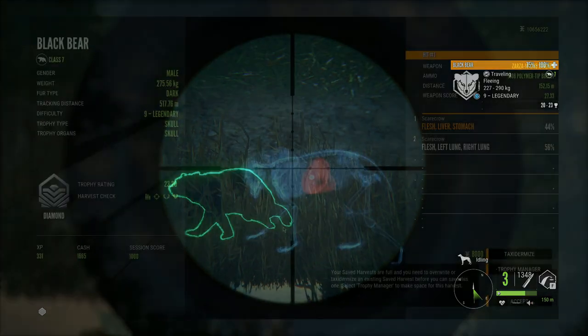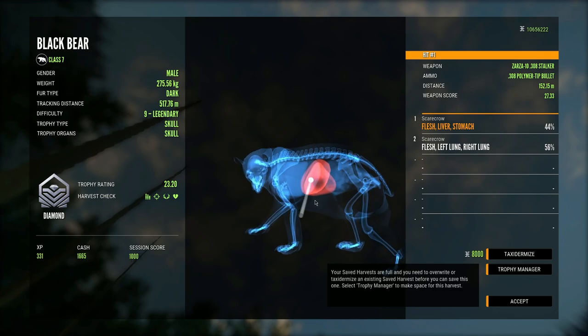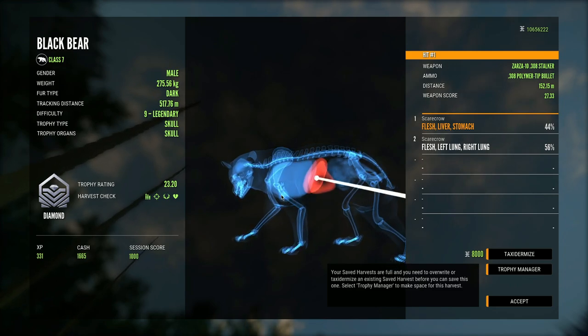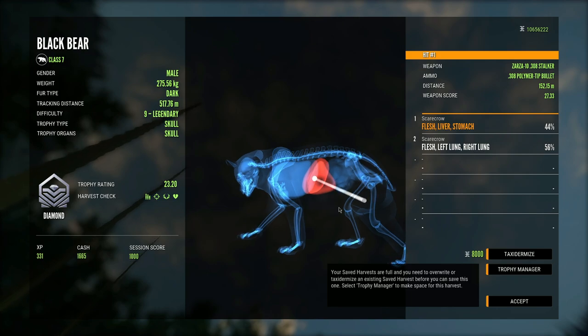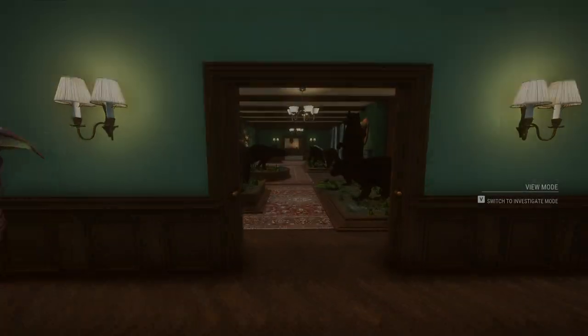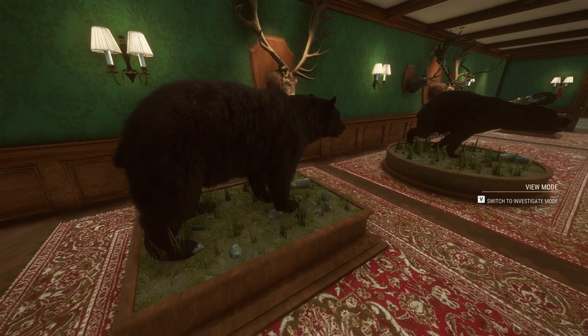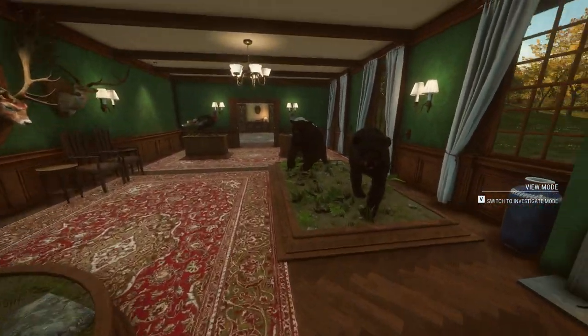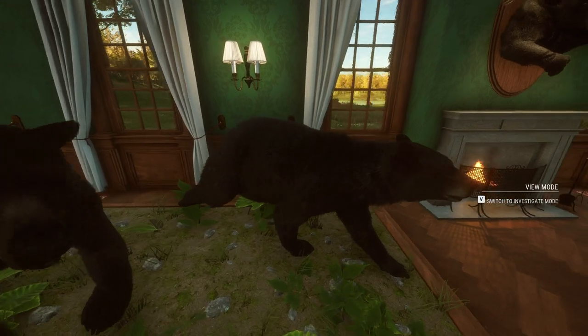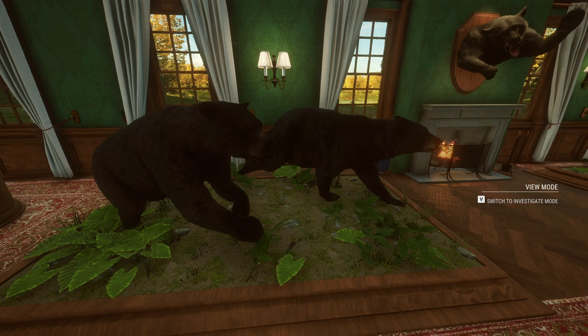For those saying the reason it hit so far back was because we were at 300 meters — what explanation do you have for this? This was 150 meters. We aimed right here at the front of the shoulder and it still hit way back near the liver. You know they always say the proof is in the pudding, and this entire room of diamond black bear is the proof for this particular grind. I've just been completely blown away at how many have shown up ever since I started just shooting the larger males. It makes sense — shoot large males, get large males back — but I never knew it would work this well.